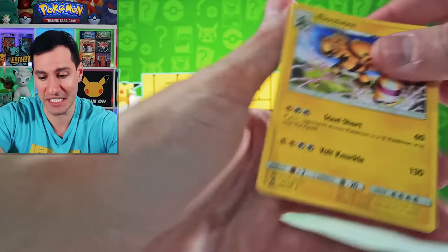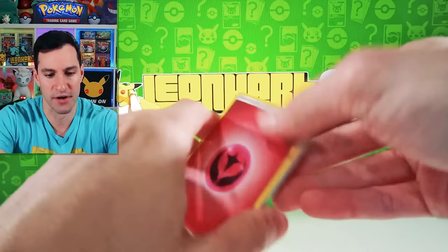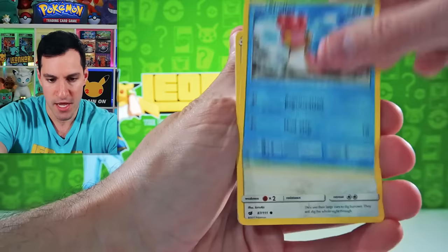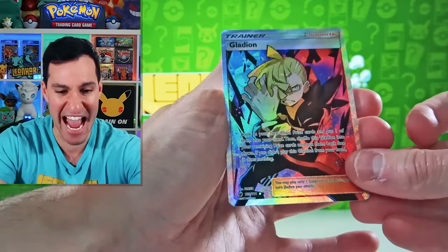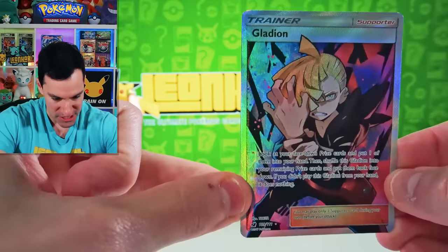Next up is Crimson Invasion — everybody's absolute favorite set of all time. Sarcasm aside, Leaf Energy, there are some very nice cards in this set — Full Art like a Haunter. Shellos, Bunnelby, Mankey, Karrablast, an Exeggcute. We just pulled a Gladion card in an opening recently — what are the odds of that? So a Full Art Trainer has been pulled.